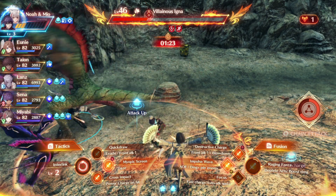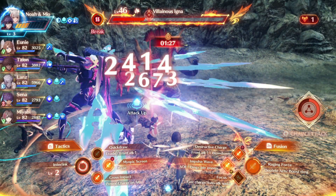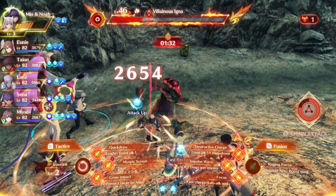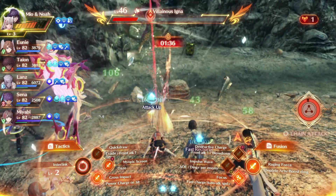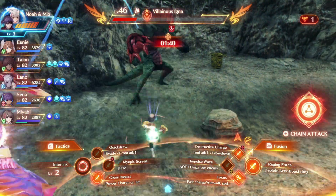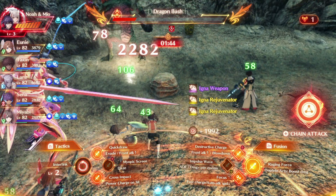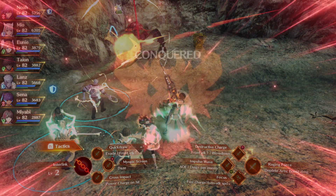They all drop the same things — they all have a chance of dropping the same materials. They can have a chance to drop common, rare, and legendary materials. The unique monster Ignas do have a higher chance of dropping unique materials, and they have a lot more HP. So you can burst them. Got a bunch of Igna Weapons and a bunch of Igna Rejuvenators, and I haven't even killed him yet. Once I kill him I'll get more accessories.